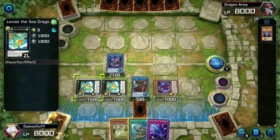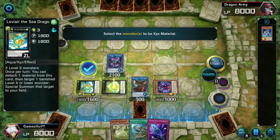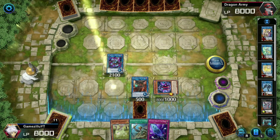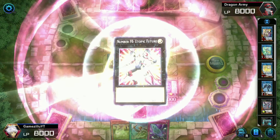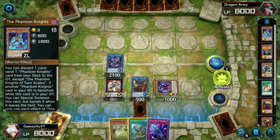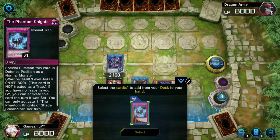Now we use both Leviers to special summon Number F0. We go ahead and do the first one. Then we vanish Boots and bring out Shade as well.